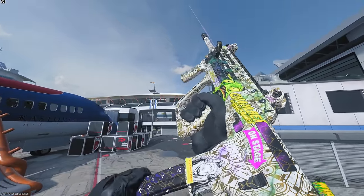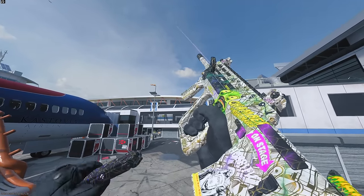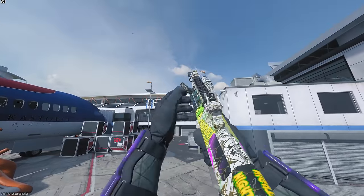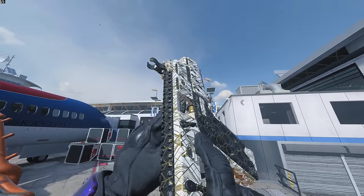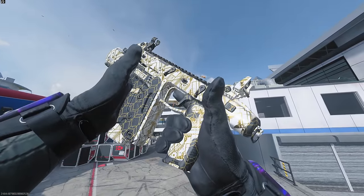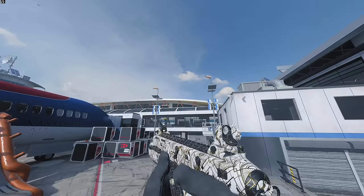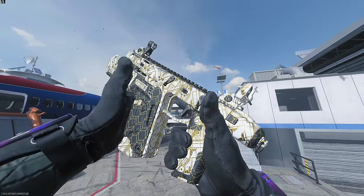This is what our MX-9 looks like with golden ivory on it — I still kept the blueprint on it, so it has all these decals over it that don't necessarily mesh well, but I thought it'd look fun. And this is what our Fennec looks like with golden ivory on it. I forgot to inspect it earlier, but this thing is tiny — no wonder it's the fastest gun in the game. I could probably fit this in my belly button. That's the price you pay for speed. But that's all I got for you guys today — thank you for watching, I truly appreciate all your love and support and I'll see you in the next one.